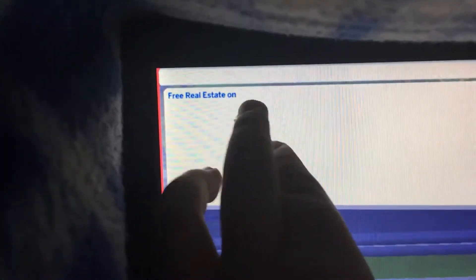Make sure 'free real estate' is typed like that — all together, with a capital letter but with a space between the words.